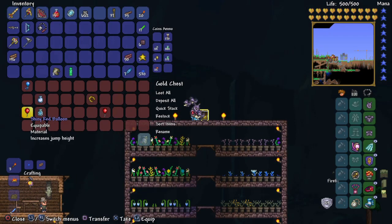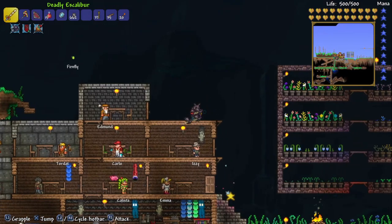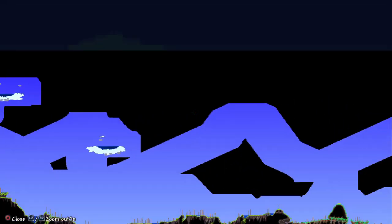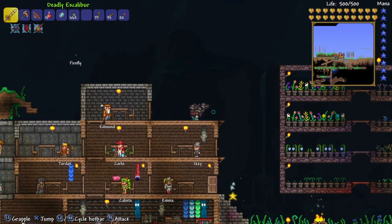To craft it, you need a Shiny Red Balloon, a Lucky Horseshoe, and either a Cloud in a Bottle, Blizzard in a Bottle, Sandstorm in a Bottle, or Fart in a Bottle. I found the horseshoe and the shiny red balloon in the sky — one on one side of the map and the other on the other side. I have clips of when I first found them.